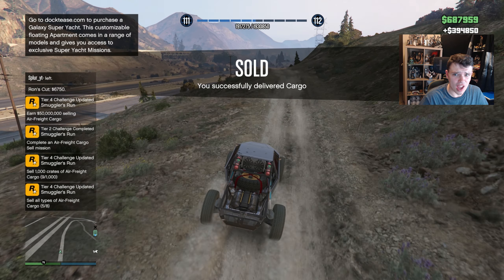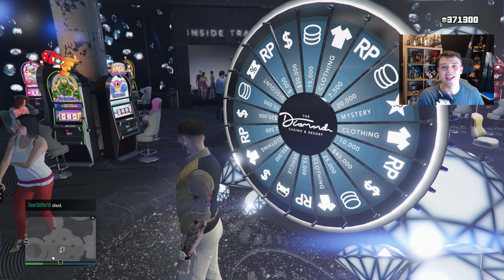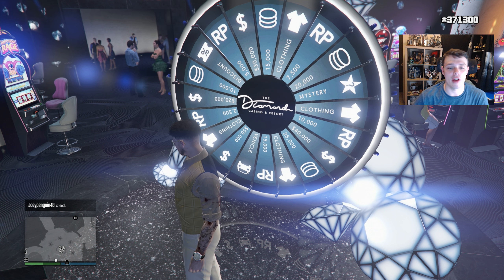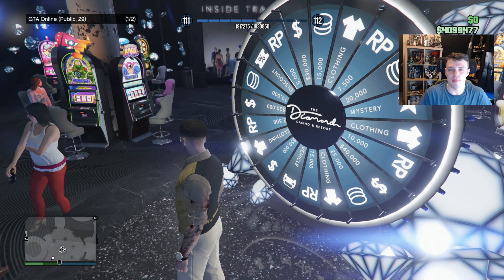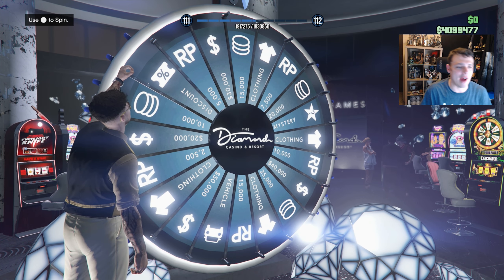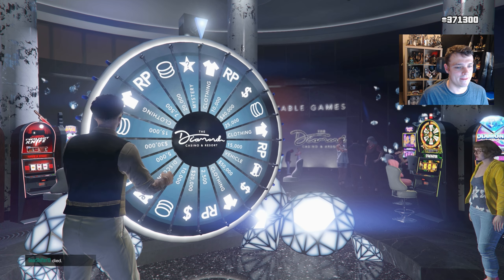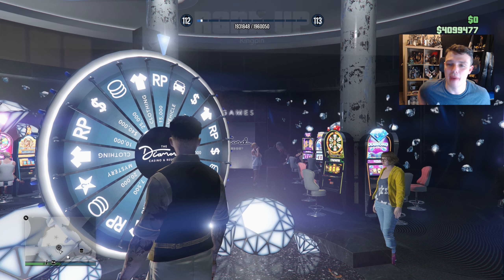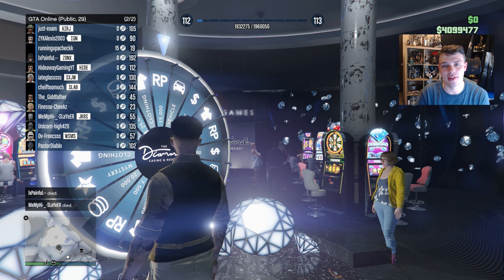We got $94,000 from the hangar — hell yeah, nice. So this wasn't our best wheel spins ever, but definitely not our worst. We made $814,734 total — really not bad, $800,000. The next update we're going to be covering is the Ill-Gotten Gains. I've been saying that for a while, but I calculated everything — we need $4.75 million and we're currently at about $4.1 million. If we have another wheel spin like this tomorrow, we'll be able to do the Ill-Gotten Gains in the video after. We'll end with one final wheel spin. Thank you guys for watching — until then, bye-bye.